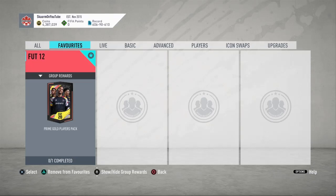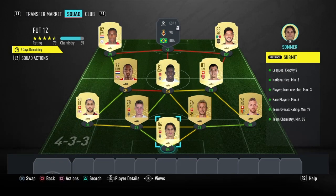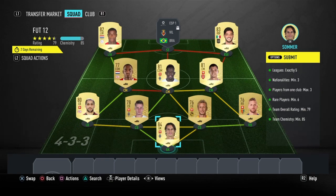What is up guys, it is Skarm, and for today's video I'm going to be completing the FUT 12 SPC. The reward for completing this SPC is a 45,000-coin pack, also known as a Prime Gold Players Pack. This is going to cost you guys 9,000 coins to complete, no loyalty is required, and here are the players I did use.